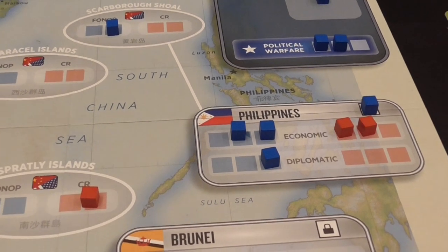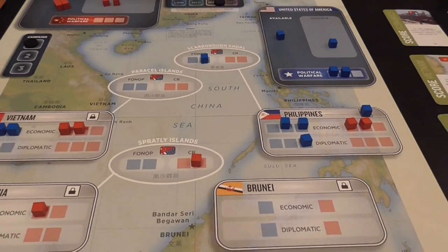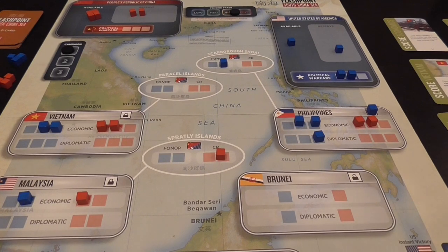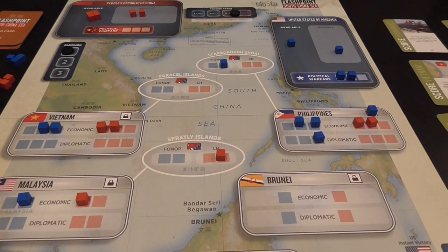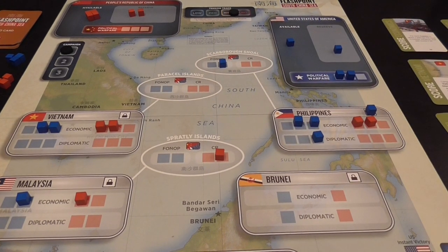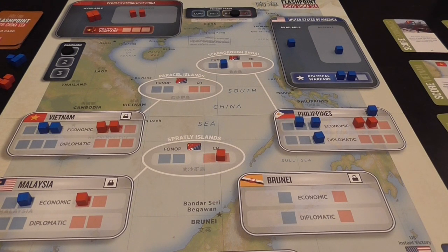There's great flexibility because a card can be used for scoring, for triggering an event from the discard pile, or for operations — in which case you can move cubes around and do a variety of things. Within restrictions such as not triggering certain actions when tension is too high, there is a lot of flexibility in how you use your operation points. That, in essence, is how you play Flashpoint South China Sea.